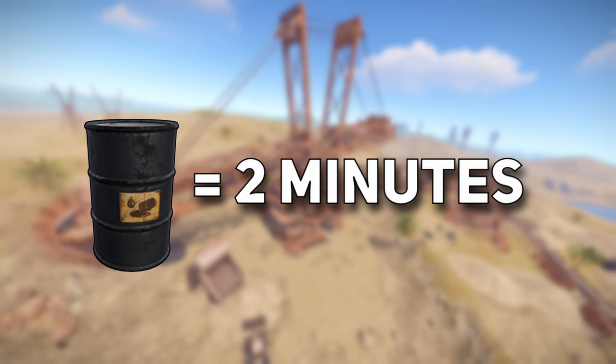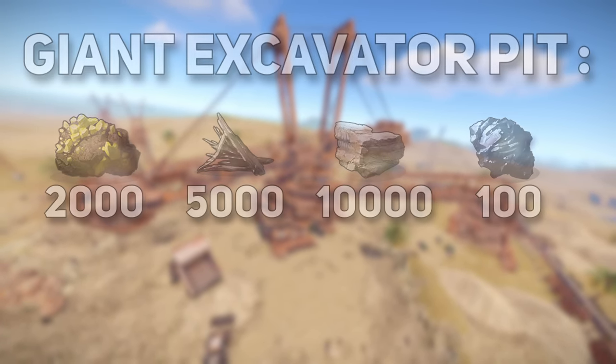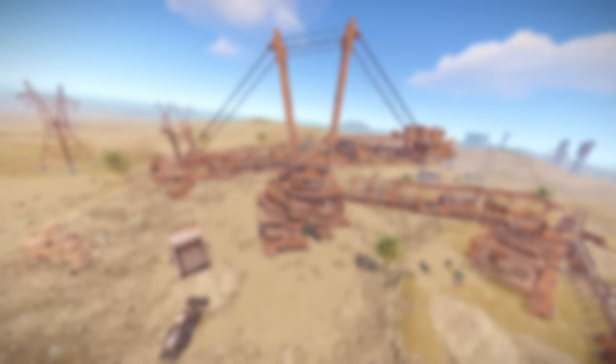One diesel takes around about two minutes. The yield of one diesel in the excavator will give you 100 high quality metal, 2,000 sulfur, 10,000 stone, and 5,000 metal fragments.